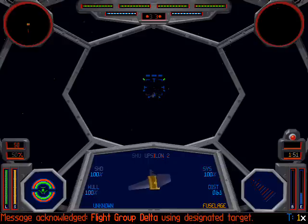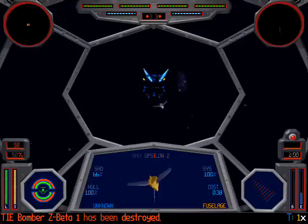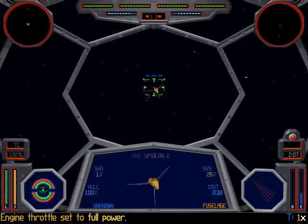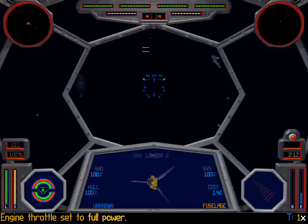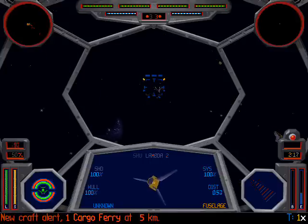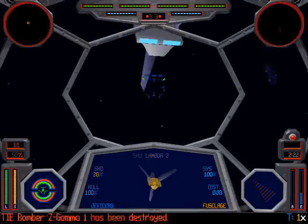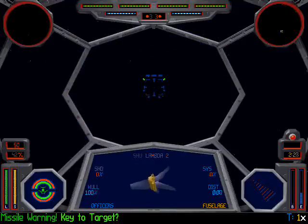Transmission received Delta-1, using your target for attack. Target disabled. Transmission received Delta-1, disengaging attack. On the cargo ferry — keep an eye on it and don't let it escape. Delta-1, incoming missile. Target disabled.